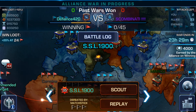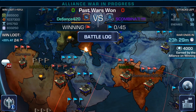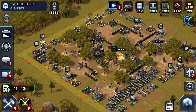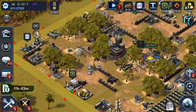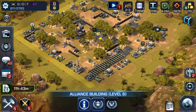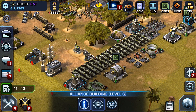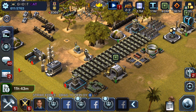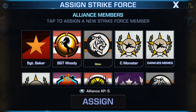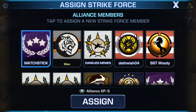I'm going to be attacking and I usually take the highest one I can, so in this case I'm going to take Marco. But before I do that I want to make sure I have the resources to attack properly. I'm using mostly strikers and a couple of tarmacs of Rangers. I'm going to load up strike force — each one of these starred strike force will give five XP to the alliance, which helps.